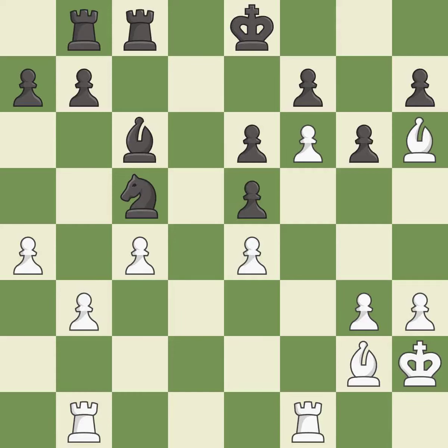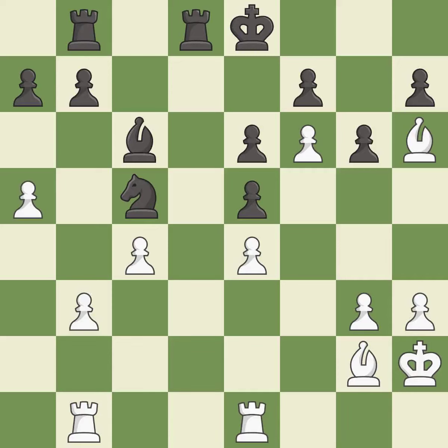Takes back — it is best. This protects the attacked pawn, it is good. This permits the opponent to kick a knight — it is a mistake. This ignores an opportunity to kick a knight, it is an inaccuracy. This misses an opportunity to win a tempo by threatening a rook. This allows the opponent to kick a knight — it is a mistake.